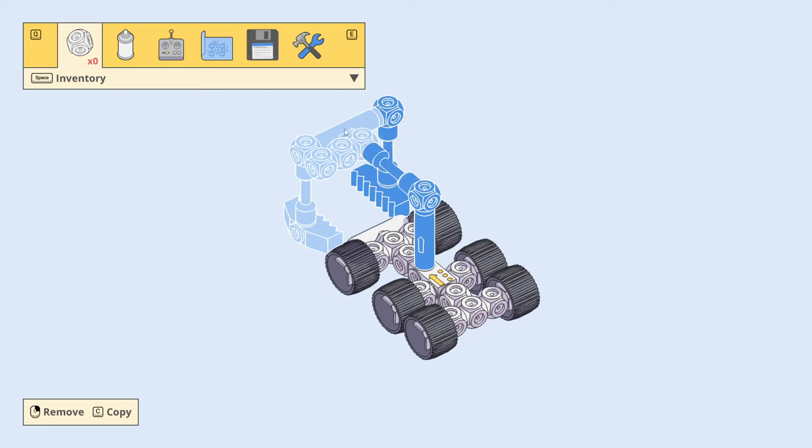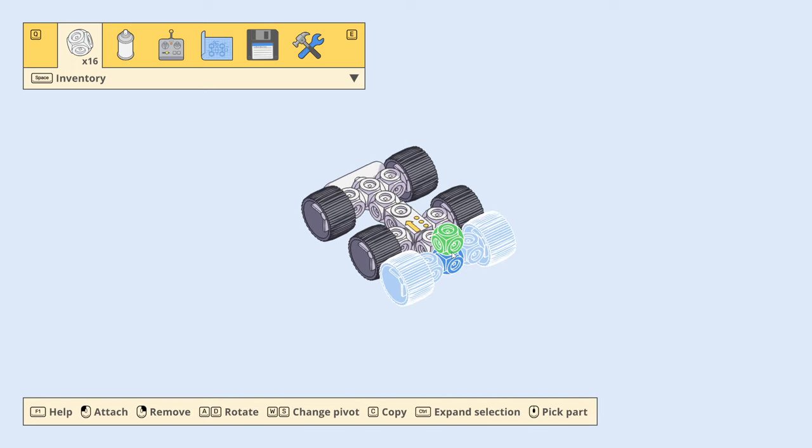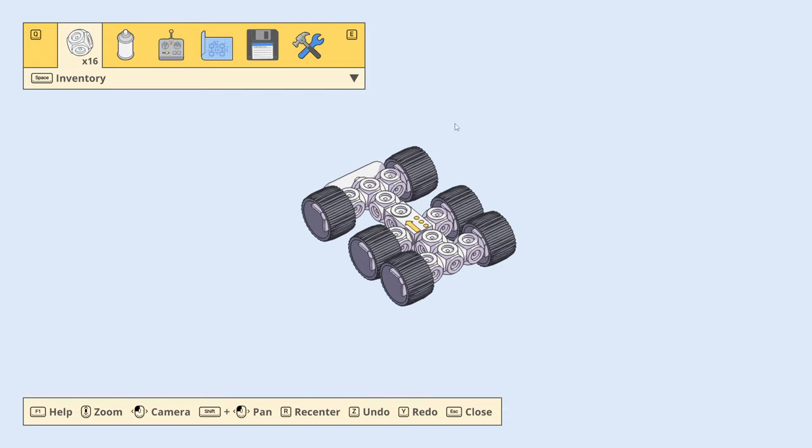Now I took that off but now it only has this little bit. And if I undo and expand selection, I'm going to select all of these, and I remove — it still only carries that bit. I thought I expanded selection and then when I press remove it'd be all the other stuff.